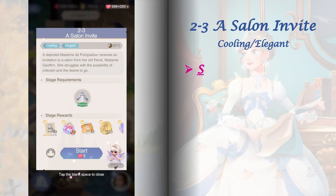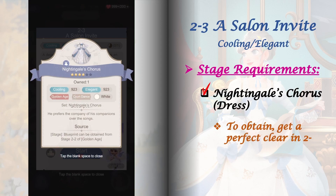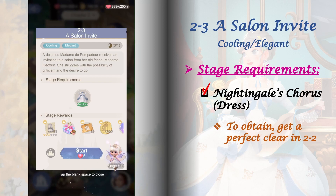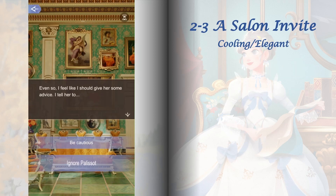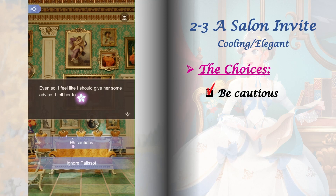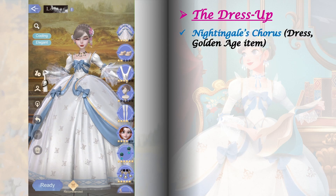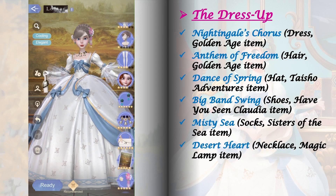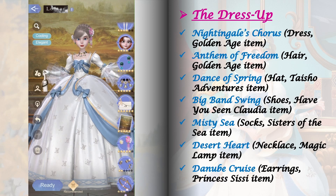Stage 2-3 requires crafting the Nightingale's Chorus dress — you'll get its blueprint by getting a perfect score in stage 2-2. This stage has just one set of choices that does not affect future stages or increase companion goodwills. Here are the items I used to get a perfect score in this dress up. For the relic, I'm using The Phantom level 1.